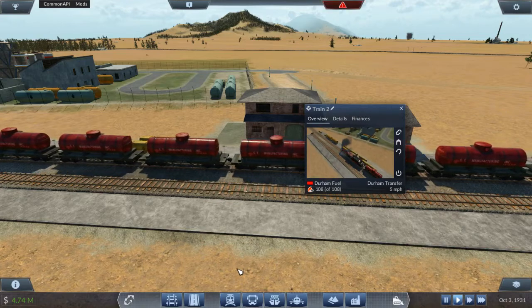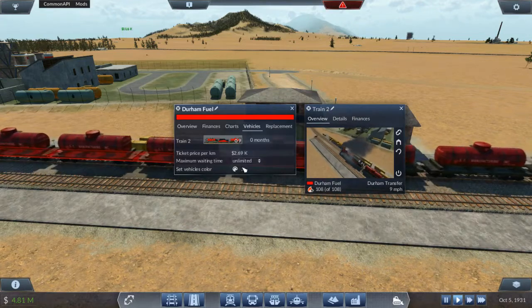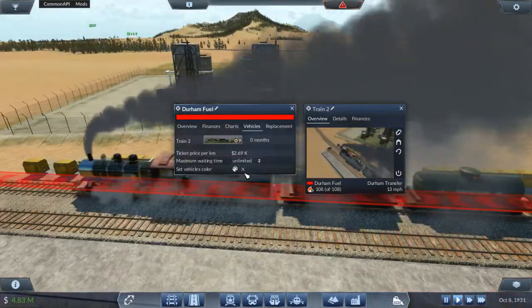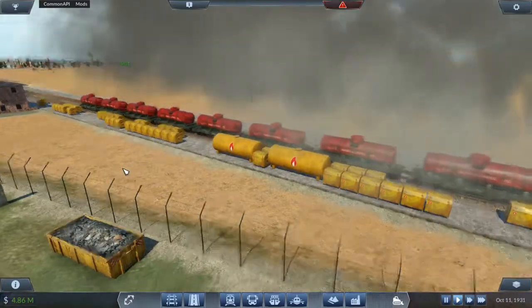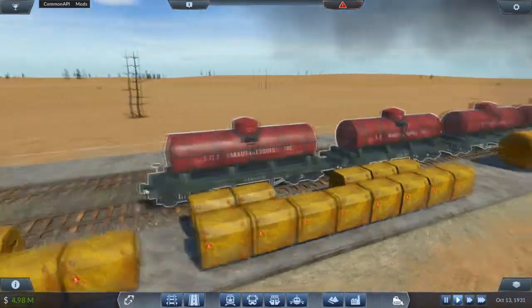Why do the cars look old? If I kill the color, they don't look new. We're going to make it red. Okay, there it goes. They don't look as old as they used to - actually, they don't look really old at all. That's just kind of their design, I think.